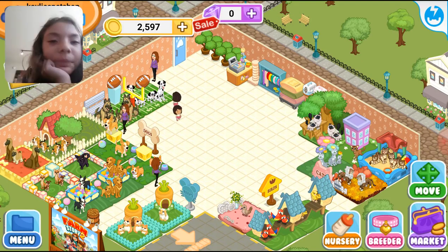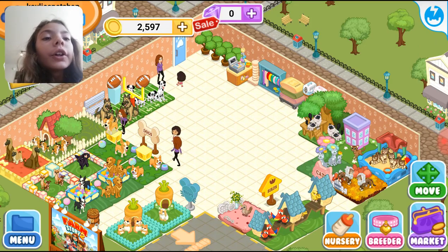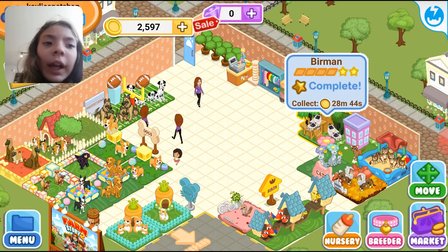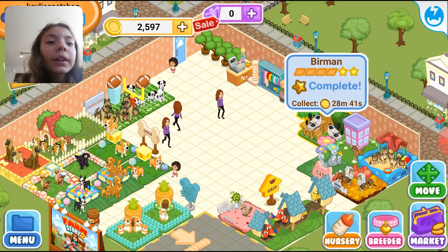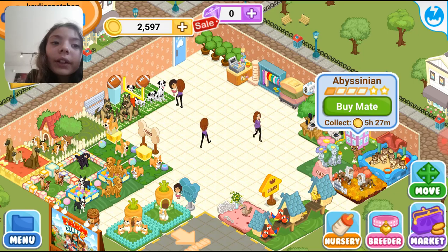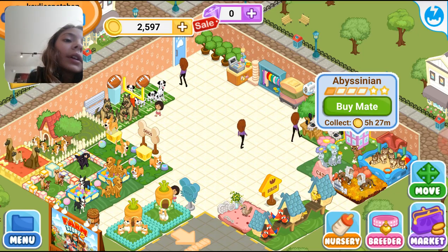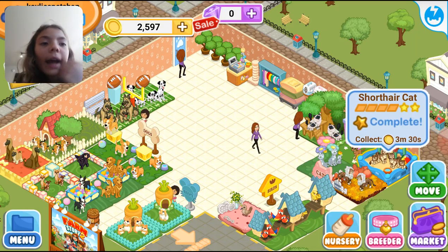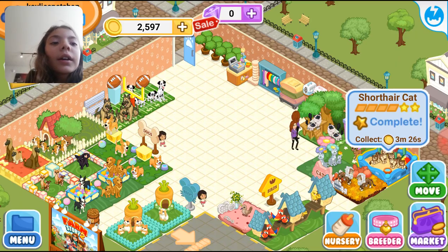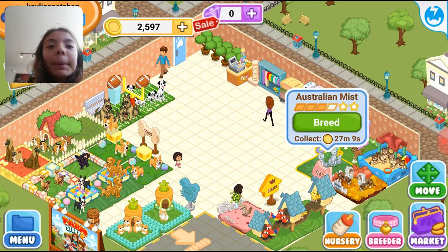Let me show you my cats and what they're called. This right here is a bourbon cat — I've fully completed its family upgrades. Here is a visiting cat; I have not completed its family yet. This is a short hair cat — this is a full family and fully upgraded short hair cat pen. Here is the Australian mist; I have one baby left and then I can start upgrading.